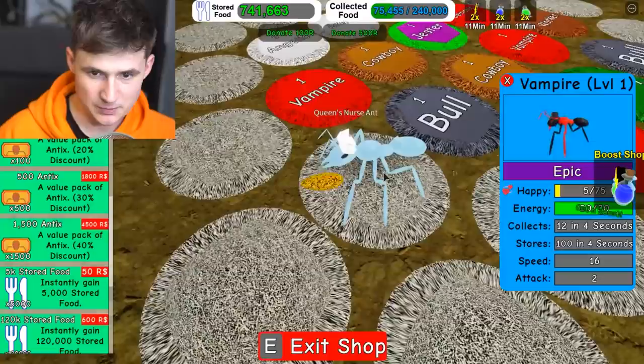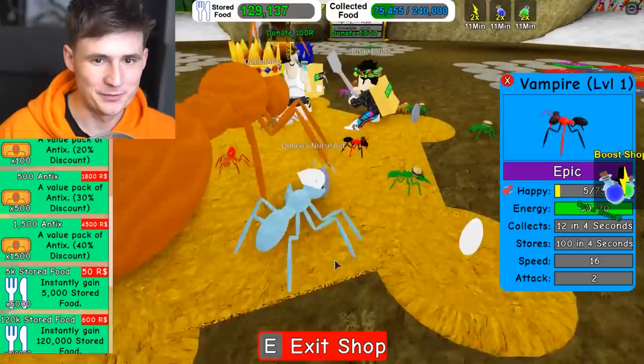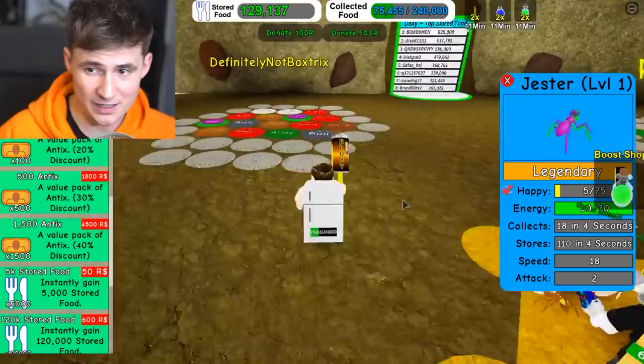Let's put another golden egg into the nest. Put it in. There we go - a jester. We're not stopping though, we are getting more eggs. We're running out of food - we only got 120,000 left, but that's okay.